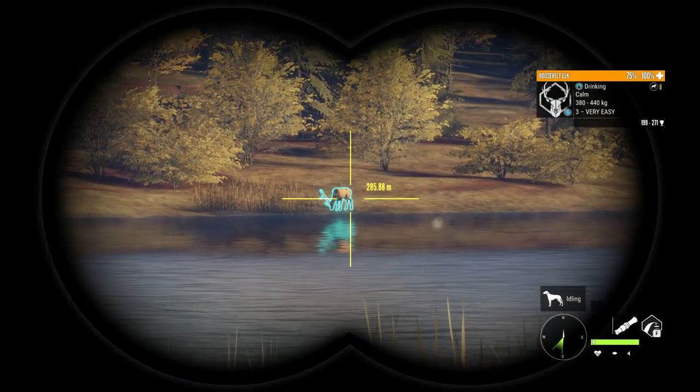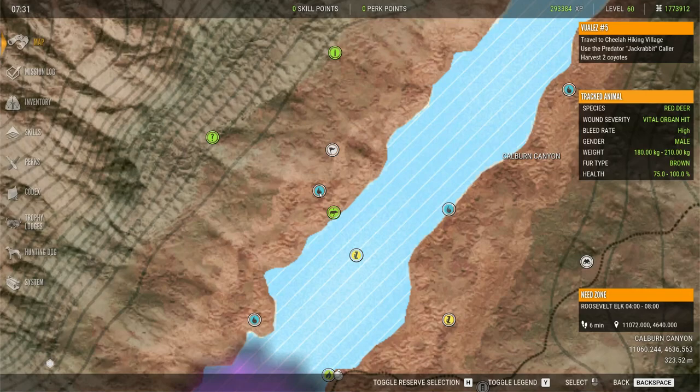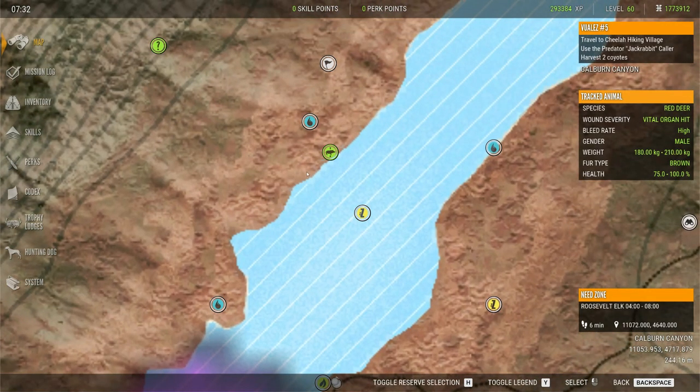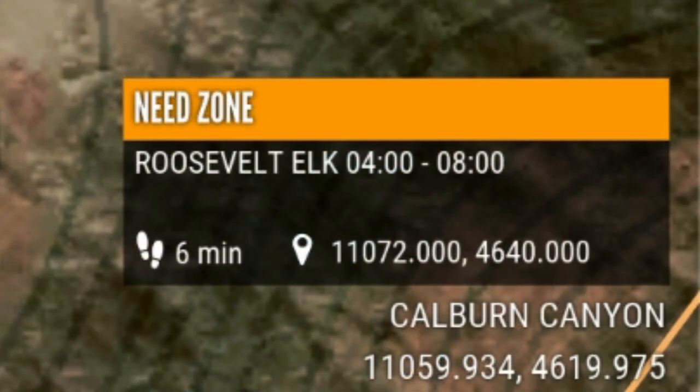So once you have discovered a need zone, then what? Basically, when you have a need zone, it tells you when that species will drink, and in what location. This elk will always drink at this zone — that is where he drinks. Now he won't necessarily be specifically right by this zone; he can be 200 meters in either direction. They can be anywhere around here, and they won't always be in the same spot, but they will always be at this zone during this time.